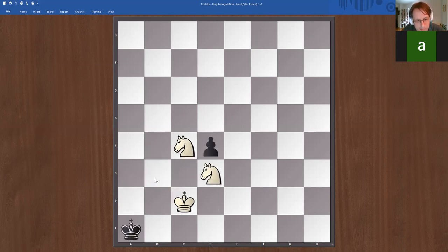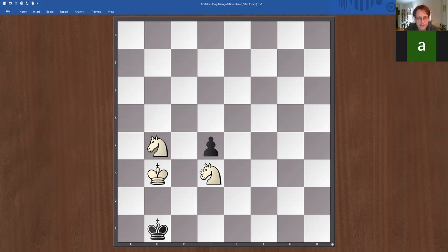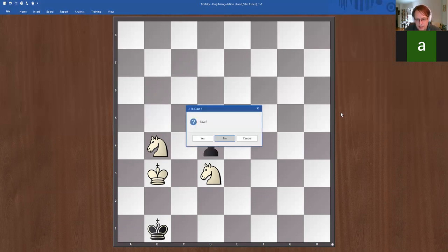Remember this setup: the two knights defending each other create a wall equivalent to three pawns. When positioned like this relative to the corner, we actually imprison the black king — a very important idea worth remembering. It's also the only way to solve this with the default pawn going down the board.